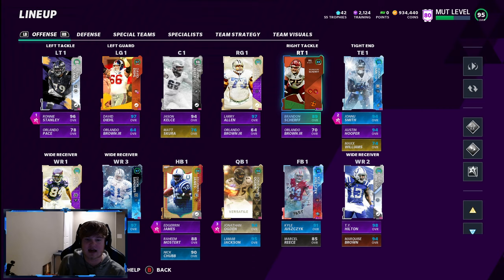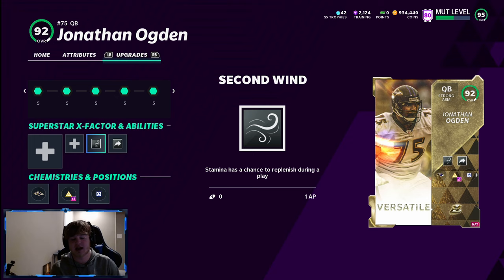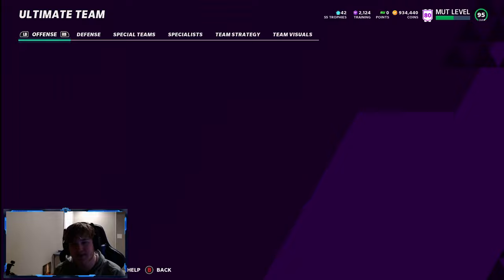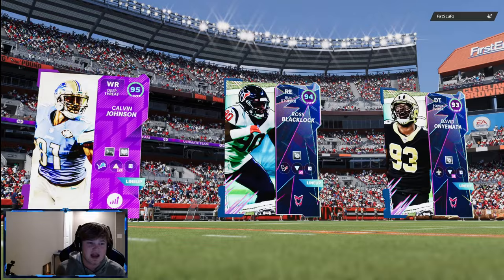Here's a look at the team we're doing for this video. I usually have Ogden at right tackle, so we moved Brandon Sheriff into right tackle because this video is a Jonathan Ogden quarterback gameplay. He's got 94 overall. We got Gunslinger on him and Second Wind — stamina replenishes during a play. Here are his attributes: 97 throw power, 90 throw on the run, 94 play action, 91 medium accuracy, 93 deep accuracy, 86 short accuracy. We're going to get into a game with him and see if we can win with a big man at quarterback. Out-of-position players are always fun. We're going to try to bring home a dub with Jonathan Ogden at quarterback.